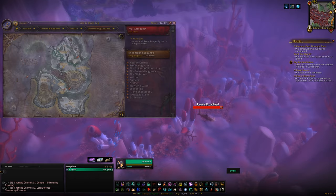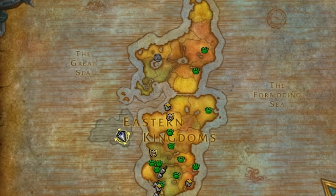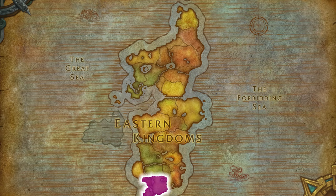Once we're done in Vashir, swim up out of the water, get on a flying mount, and fly back to the mainland of Eastern Kingdoms. Be a little careful with your direction to avoid dying to fatigue — if you take a diagonal path you'll likely die, so fly straight. Our next destination is Stranglethorn Vale, where we'll find the dungeon Zul'Gurub.